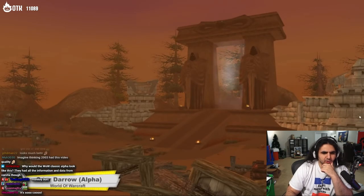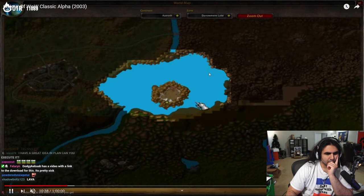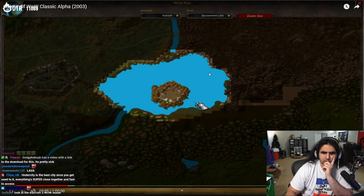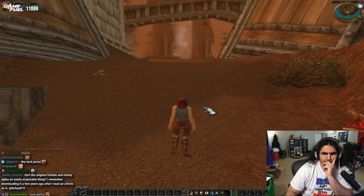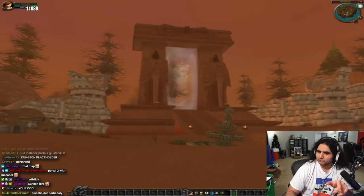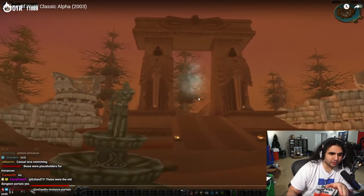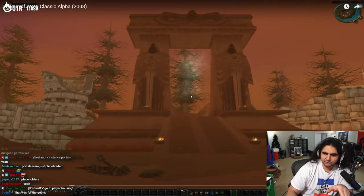Kyardaro had a portal. I think these were the old instance portals, weren't they? The old place portals — so if you wanted to go to Stratholme, this is Scholomance.